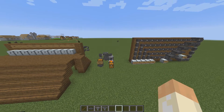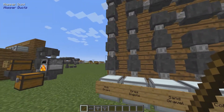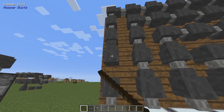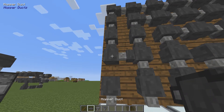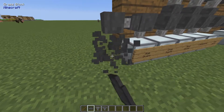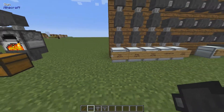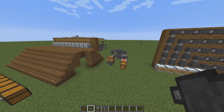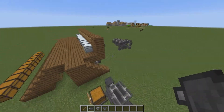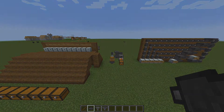So that's item sorting with hopper ducts. If you wondered how to rotate these, just use a normal stick — right click, or when you place them you can shift right click to make them attach to a specific block. If you have any questions about this system feel free to ask, and if you do build anything with it, make sure to show me. Thanks for watching, I'll see you in the next one.